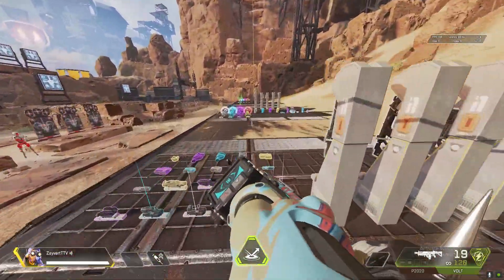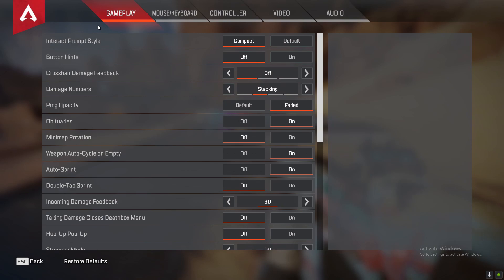Without further ado, let's get right into the settings. So first off we got the interact prop style. This basically displays more or less information about weapons and items on the ground.